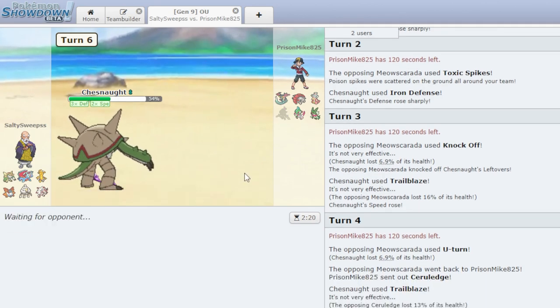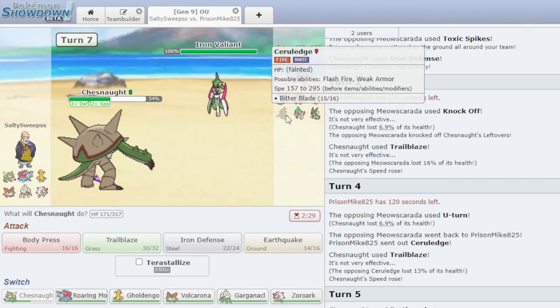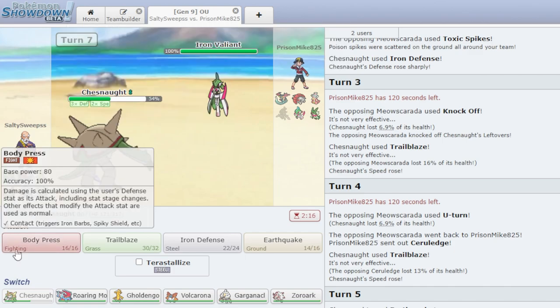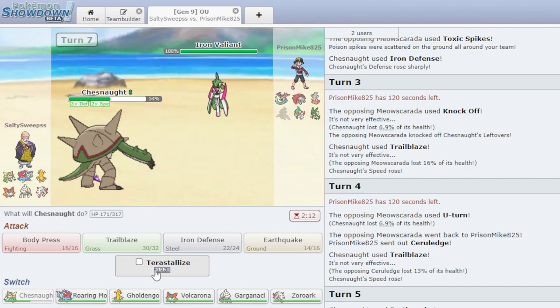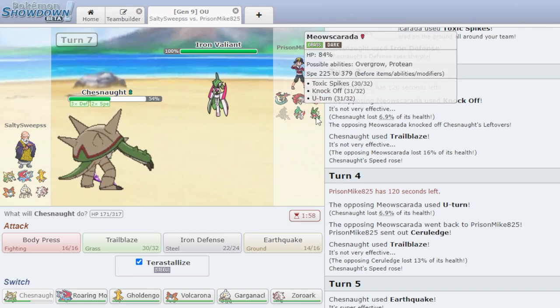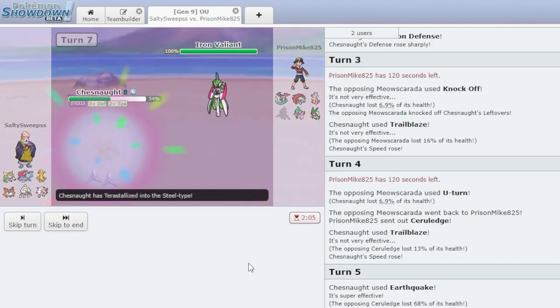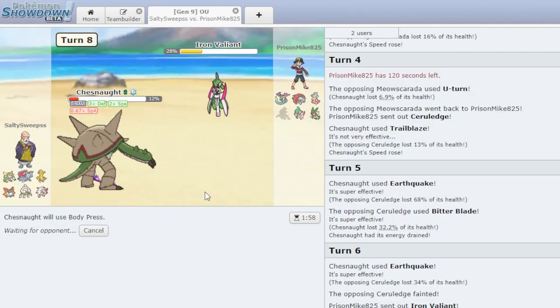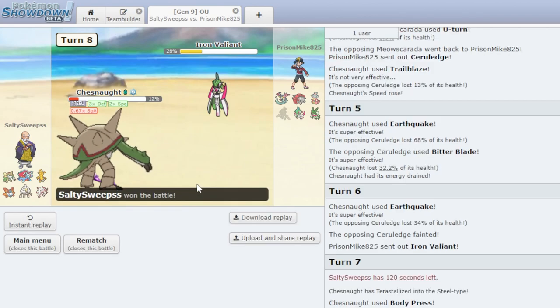Killing the Ceruledge actually is going to open up our Volcarona a lot, since it was Flash Fire. He goes to the Iron Valiant now. The greedy play would be to Tera Steel Body Press. Body Press does 62% — he's not going to kill us with Moonblast because we Tera'd Steel. Body press again — that was honestly a little closer than I would have liked, but we do live. He's going to forfeit on the Chestnut. Chestnut picking off a solo victory right there.